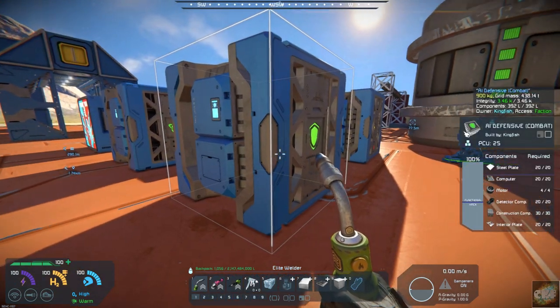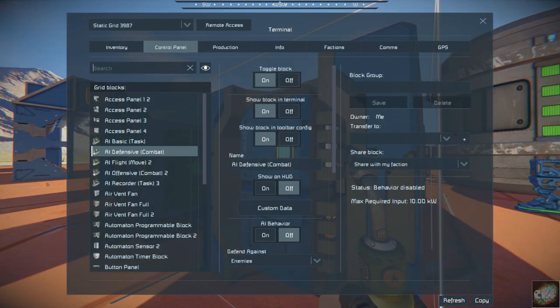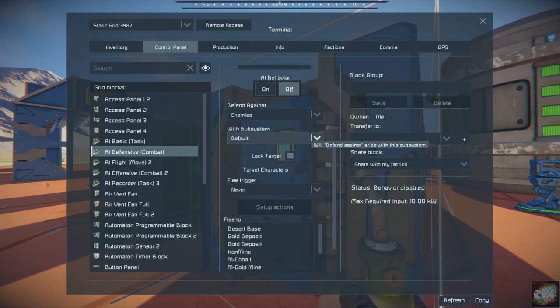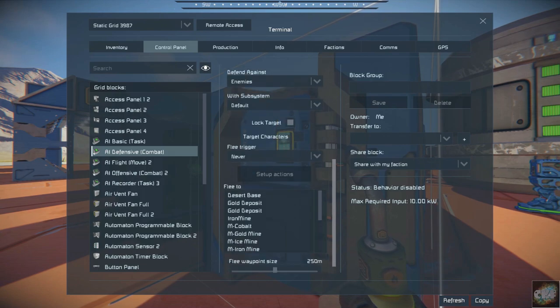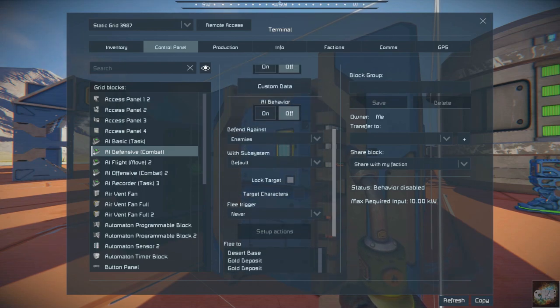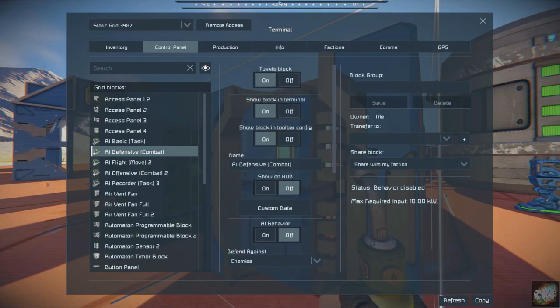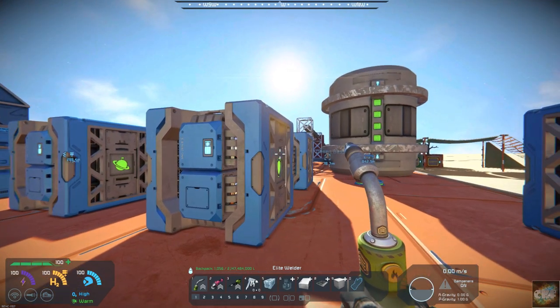I haven't done anything with these AI behavior blocks yet, so I can't tell you much. But you do have different options for setting up your ships or drones. You can tell it to flee to a different base — these are different places set up in this particular load — and you can configure how far away to flee, or tell it to defend against enemies. It gives you a lot of options for using your builds.